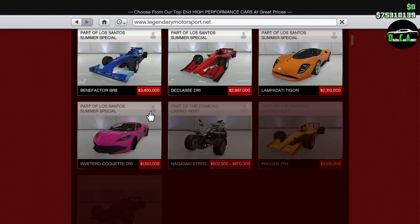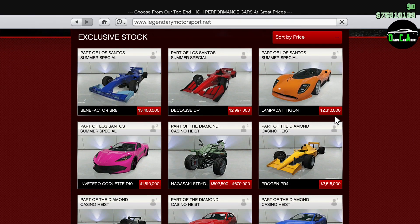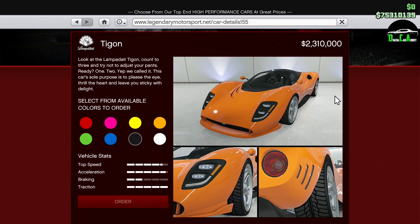What is up, Caratics! Welcome back to another video. You join me back in the Losano summer special update. We'll be customizing the next car, which is the Lapidati Taigon — absolutely gorgeous car. There's a bunch of other cars in this update as well, including cars on Benny's. A lot of cool cars. This is the car that Rockstar teased in the first Newswire about the update — 2.3 million dollars, the new Lapidati supercar.